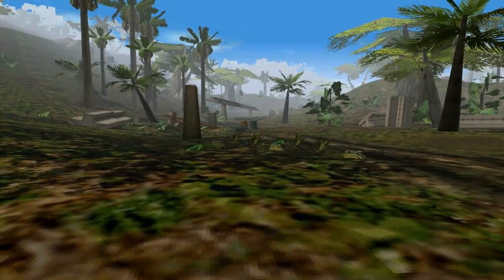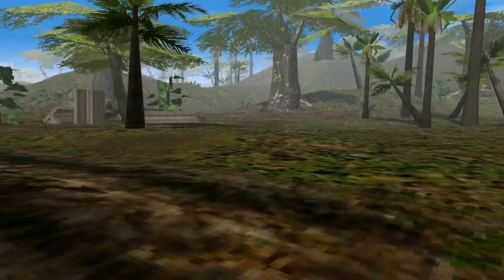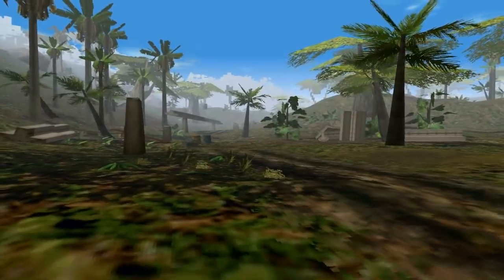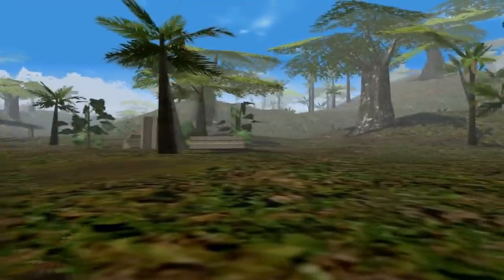Hey guys, Shadefire here, and welcome to level 2 of Let's Play Jurassic Park Trespasser. This is the Jungle Road. Our objective in this level is just to continue following the monorail, which is much sparser in this part than it was in that first area.